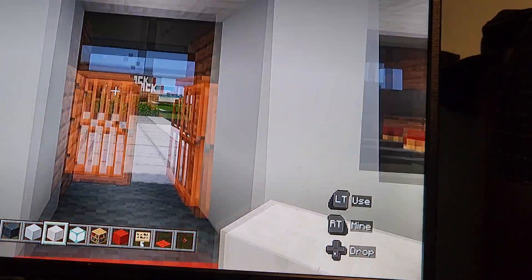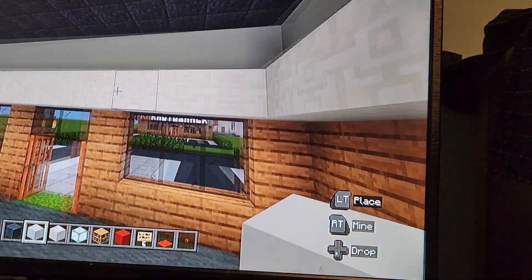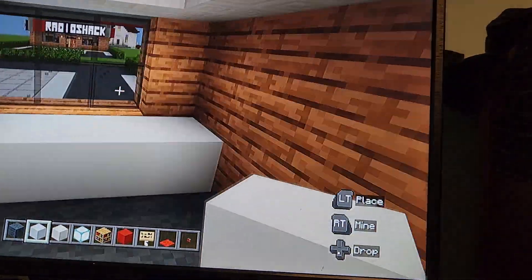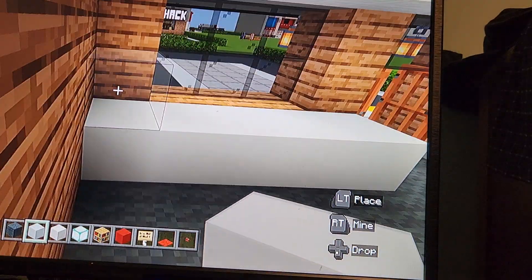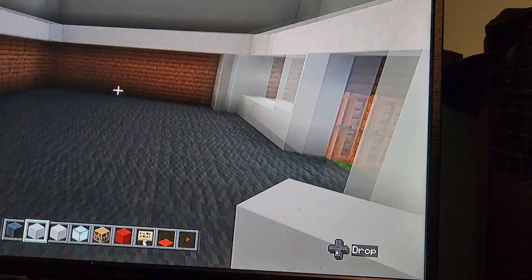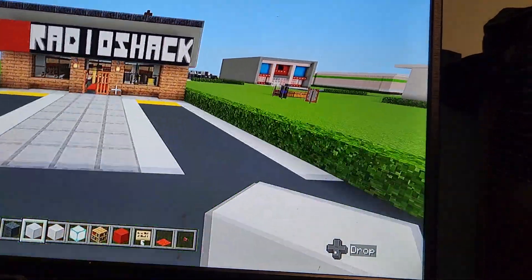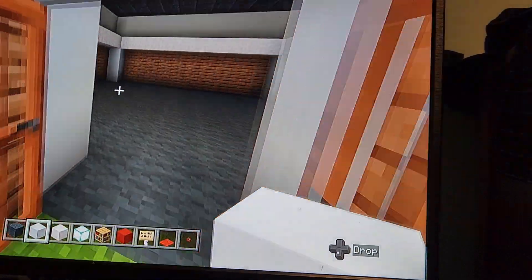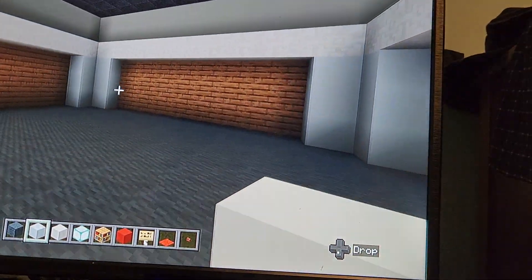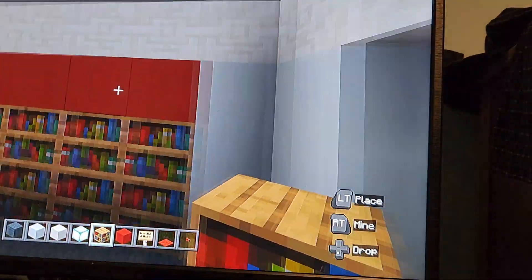Let's do the lights later because if we do it now we might mess up. For the walls, just mark where the ceiling is at. For the interior walls it's going to be white concrete — just trace along the front and put some on the sides as well. Put some in the back two corners, and extend the corners out by one on both sides so you can see them. We're going to have bookshelves and stuff there.